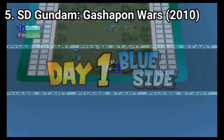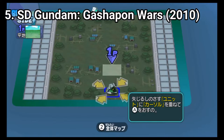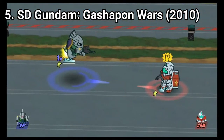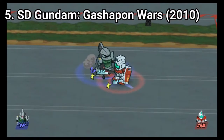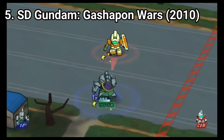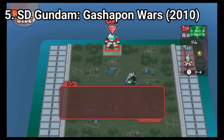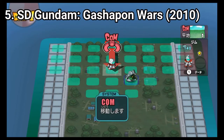Gundam Gashapon Wars is a strategy and brawl game where the two gameplay elements fit perfectly together. First, you need to plan your strategy on the board, and when your characters meet, they fight — and you get to control the fight, it's not just some attack animation and values. The gameplay is solid. The game gets repetitive, since all you do is what you see in the video, but it doesn't hinder the game from being solid. The community is mixed: some say it's a love letter for all Gundam fans, others say it's a failure since the controls are hard to pick up. But in my opinion, it's a solid game and it can provide hours of fun.